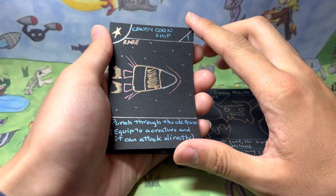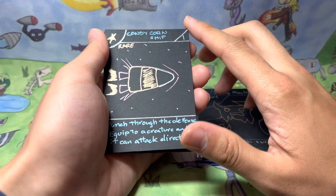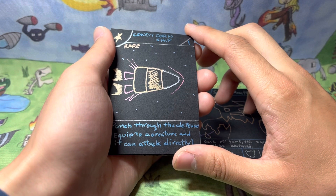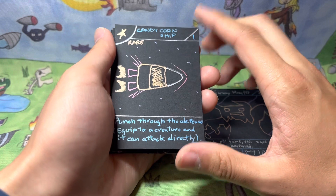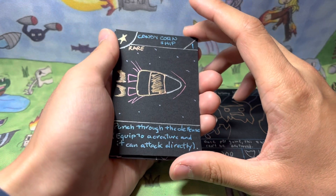I was making this card called Punch, and I was thinking, should it destroy the creature, or what does it do? In the end I may just have it destroy a creature. But I was thinking maybe I should return it to the hand — like a punch springs it back. I ended up not doing that, so maybe in the future I'll make a card that returns cards to the hand.